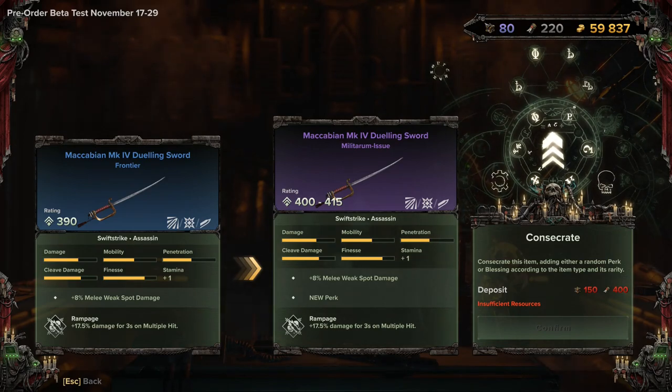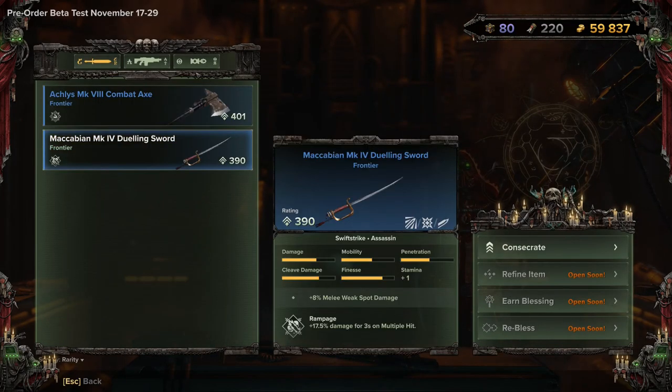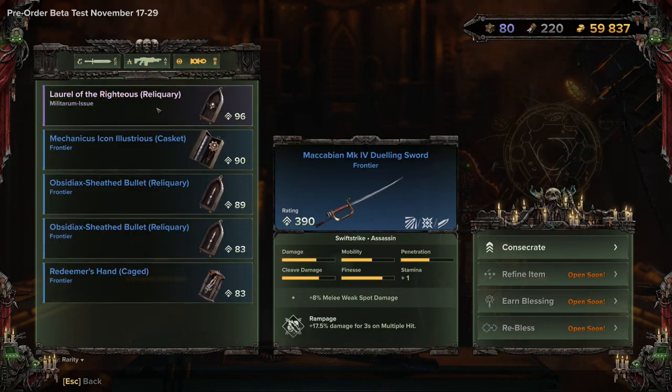Diamantine is only available from Malice onwards, although I can't remember if I found some in Uprising — I actually did do one Uprising mission and I swear I got some — but Malice and above is where you'd find it most commonly. Plasteel is everywhere because nobody cares about it.